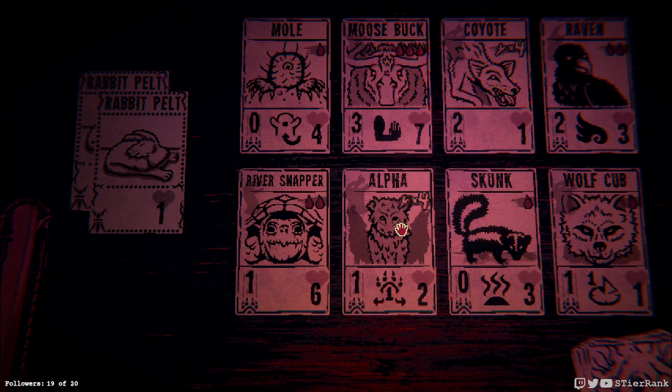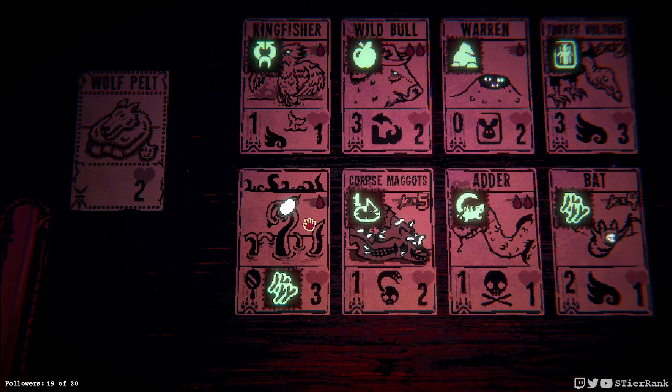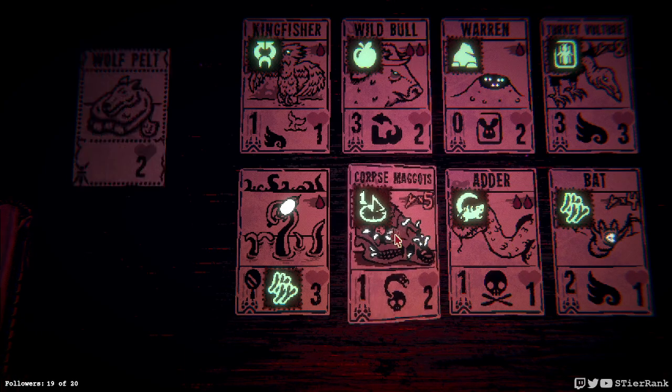A wolf cub, and let's do a mole. There's a turkey vulture it generates, the corpse maggots that get stronger after a turn, the wild bull that could have its powers added to something else if sacrificed, and an adder that would run away — not a bad idea if it could survive. I think I'll go with the corpse maggots.